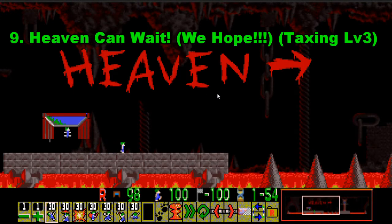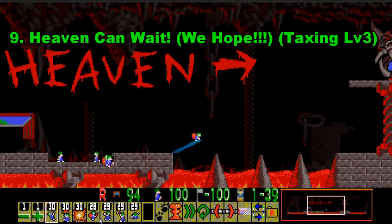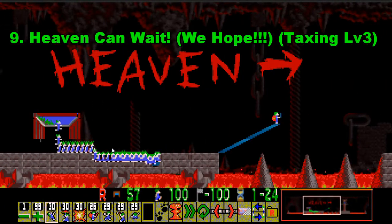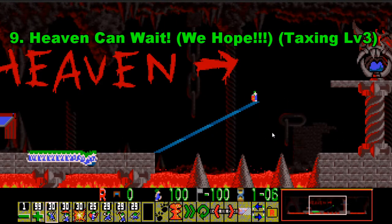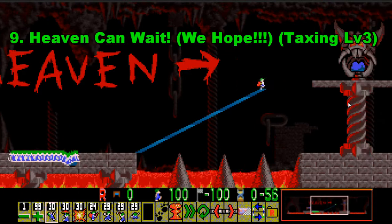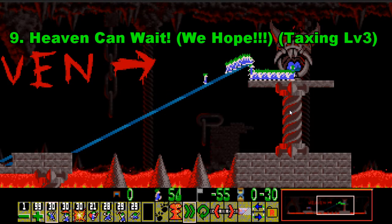Number 9 is Taxing Level 3, which is Heaven Can Wait We Hope. This is the harder version of Fun 16, where you're only given 30 of each skill except for blockers — they're missing from the skill set because Neo Lemmix removes skills with zeros on them. The idea is to do pretty much the same as Fun 16 but without blockers, in two minutes, saving every single Lemming. This is probably the first roadblock people run into on Taxing because of the sheer intensity of the time limit. You have to be so precise with the containment pit and the builder at the same time, though I did it with 25 seconds to spare.